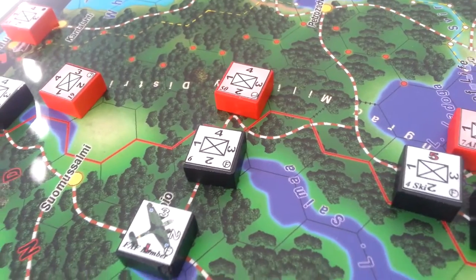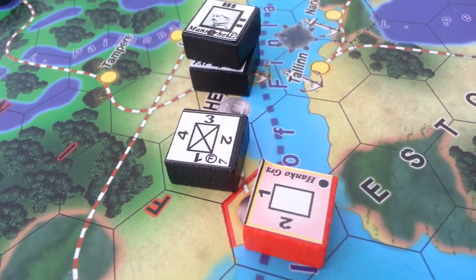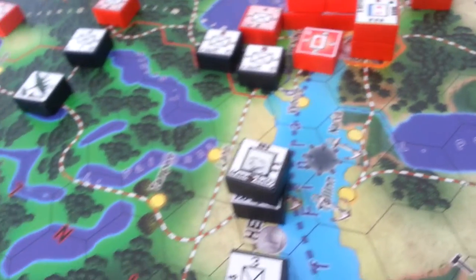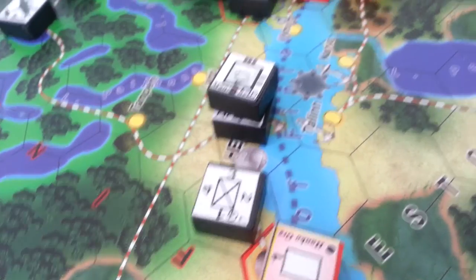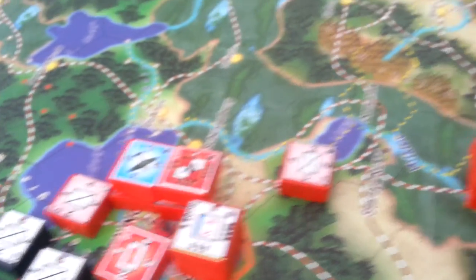Here we're just kind of holding there. Lost a step here. That fortress unit is kind of tough. I didn't put that sticker on probably — it's hanging over the edge there, so it's peeling up.